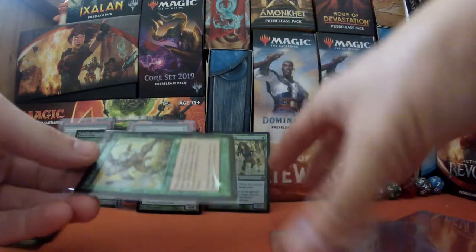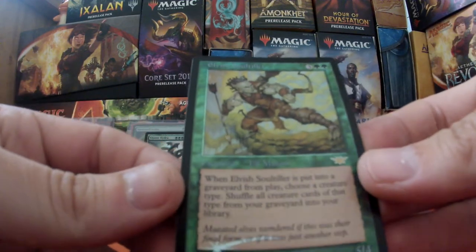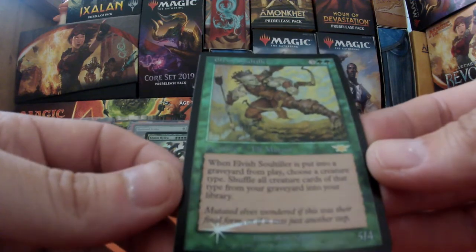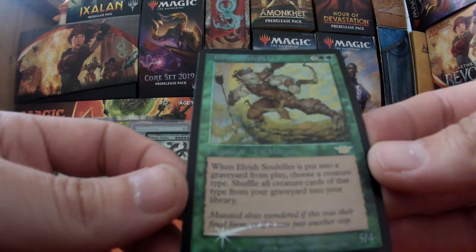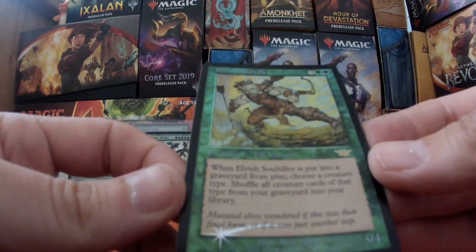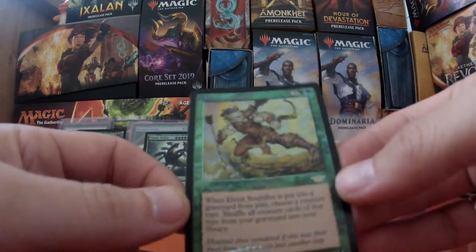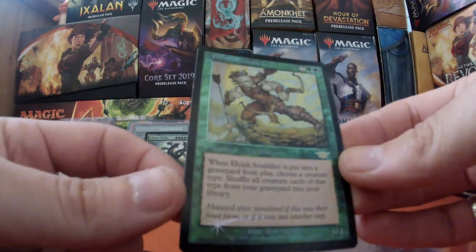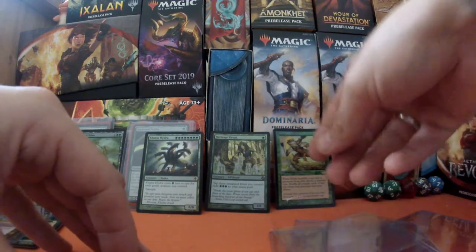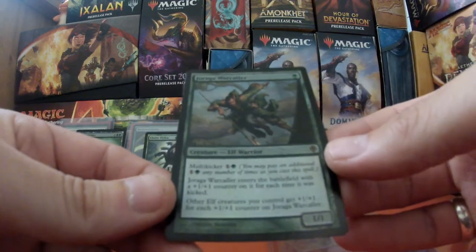I think there were four cards I got from this seller and they were all foil. We have Elvish Soul Tiller. When Elvish Soul Tiller is put into the graveyard from play, choose a creature type and then shuffle all creature cards of that type from your graveyard into your library — so all my elves possibly coming back for round two if this goes into the graveyard. Very very pleased with that one as well. My elf deck is going to be very very mana heavy, shall we say, but I'm going to give it a go.